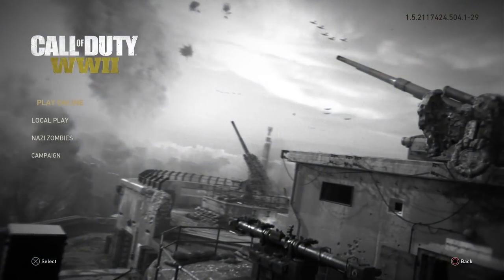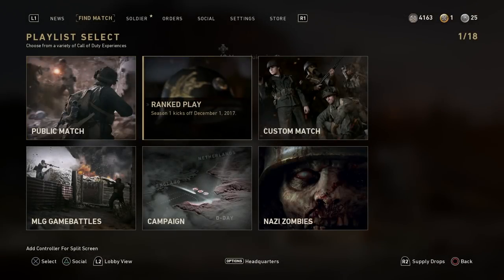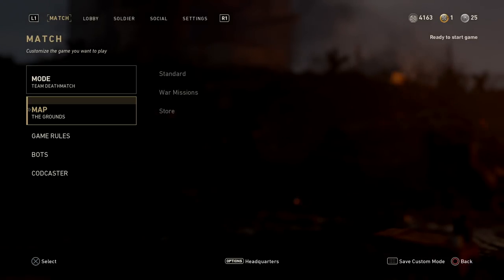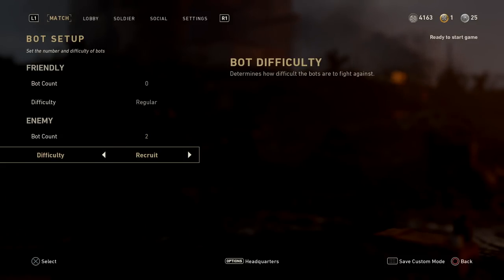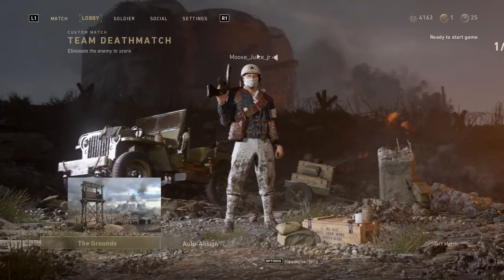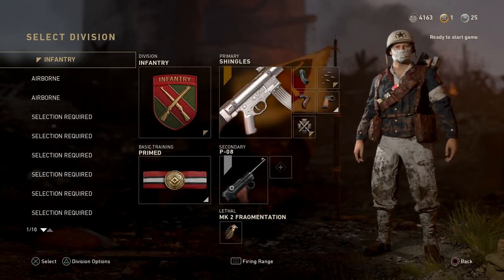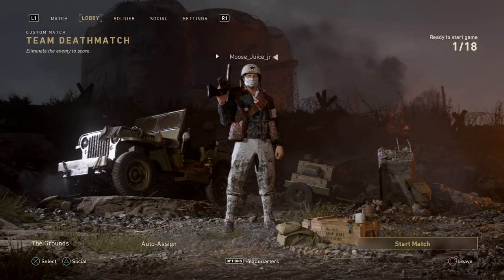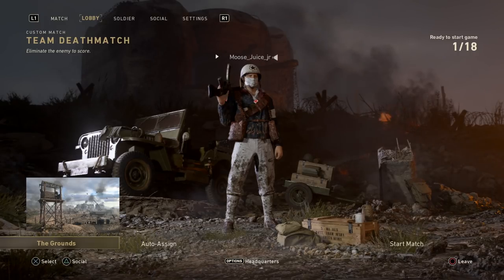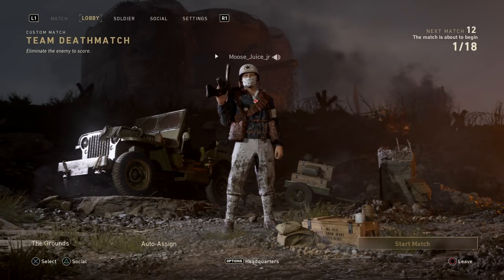Head back to the game. Now that we're back online, we're gonna go over to the custom match right here, and as you can see the map is 'The Grounds.' That is their secret map. You can do whatever you want — I'm gonna throw a couple of bots on. One thing you do want to do is create a class that has a grenade. You need a grenade to get out of the map, so make sure you have one.